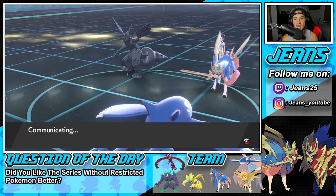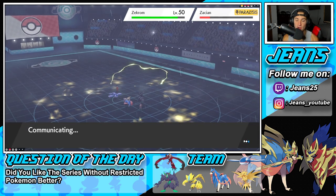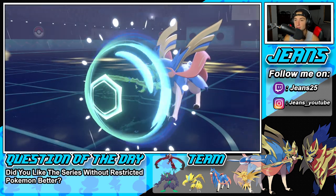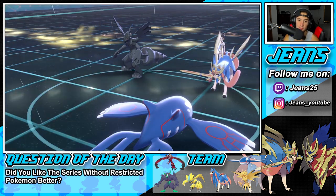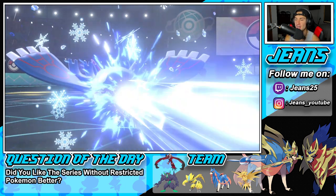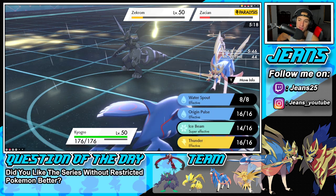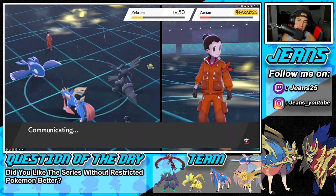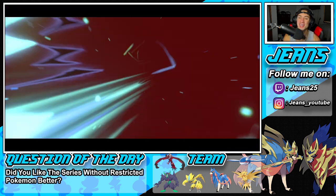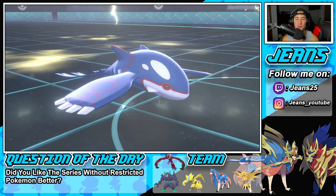This battle is not looking good for us. I'm going to Ice Beam here, hoping his Zacian is paralyzed, and go for Wild Charge. His Zacian protects. Can we outspeed Zacian? We cannot, but he misses. We get some damage — I'm hoping for a freeze. No freeze. We need him to miss another Bolt Strike. He goes for the Bolt Strike and that's GG's. One and one for today's video — we're going to hop into the third and final battle to grab a winning record.